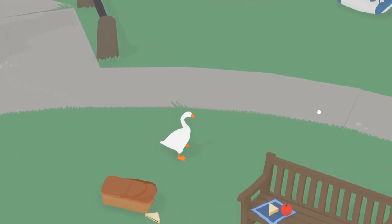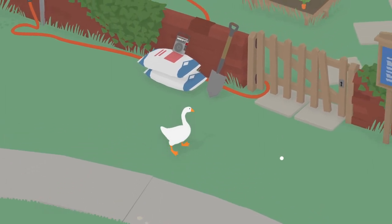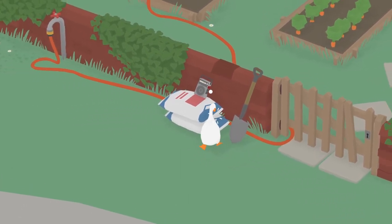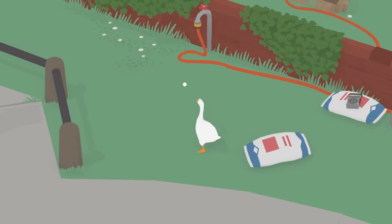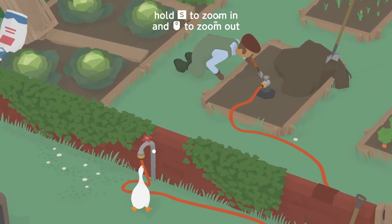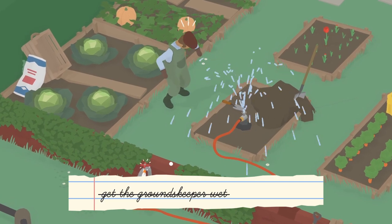Where are we supposed to take that to? Can we go in here? We can't go in there — not yet, anyways. We can move the fertilizer. Press S to zoom. Can we turn that on? We got him wet — look at that. Wow, how fancy.